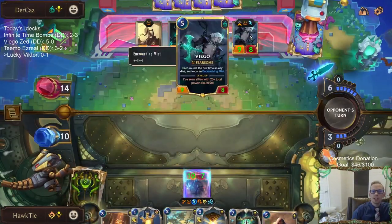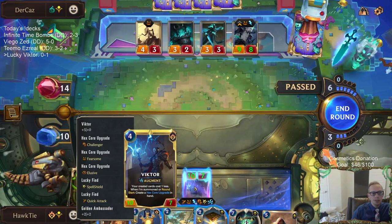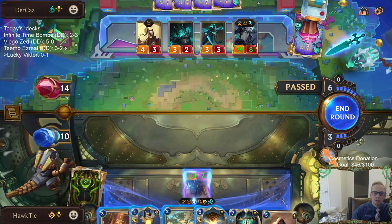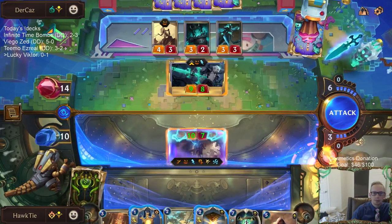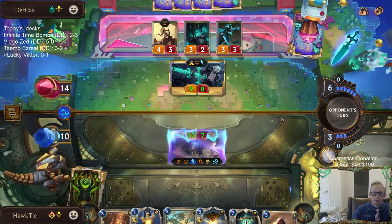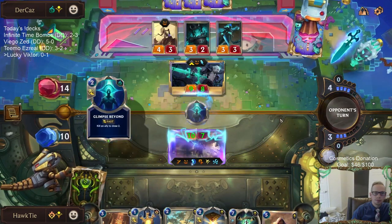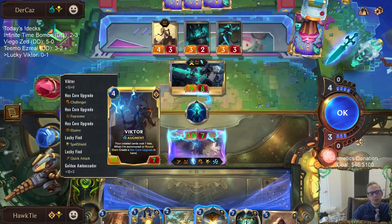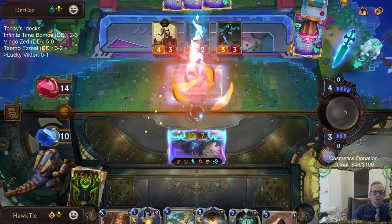I'm surprised — with the Riot Negation they didn't kill something. What did we just get? Elusive. I can't kill them right now. Lifesteal? No Overwhelm.